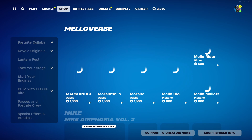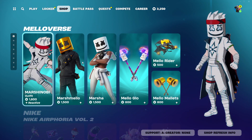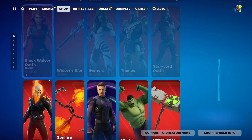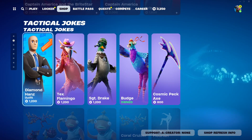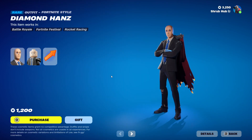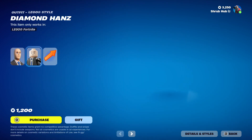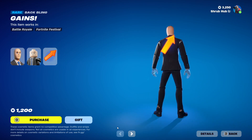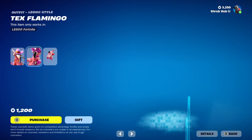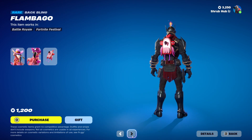Now let's check out the shop. We have all of Mellowverse, Euphoria, and Marvel. Then we have Tactical Jokes here. We have Diamond Hands here from Chapter 2, Season 6 — this is his elder style and he comes with the Gains Backbling. Then we have Tex Flamingo here from Chapter 5, Season 1 — this is his elder style and he comes with the Flambar Dory Backbling.